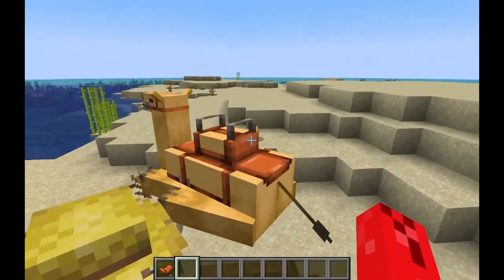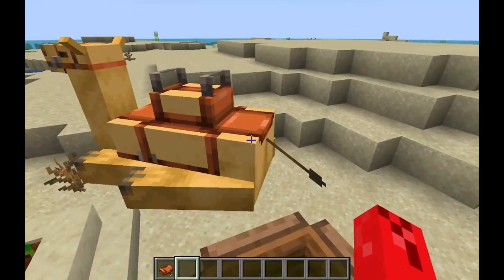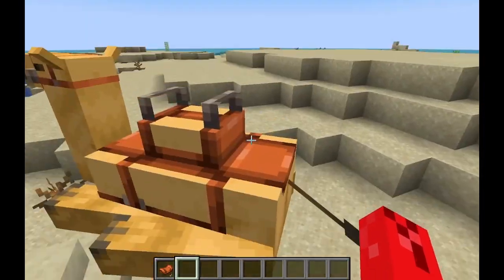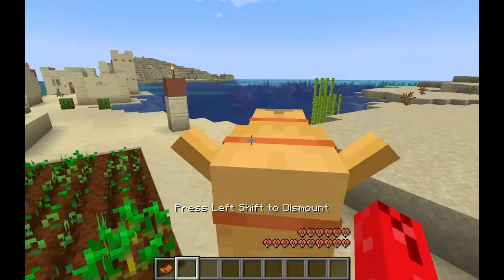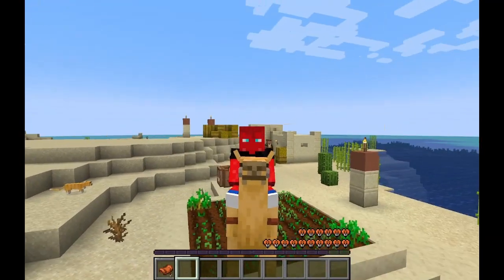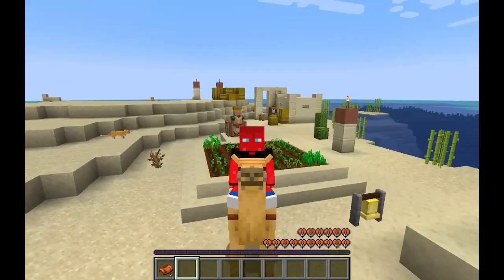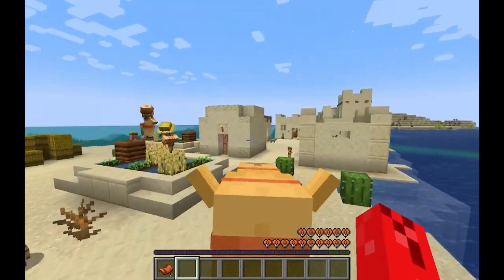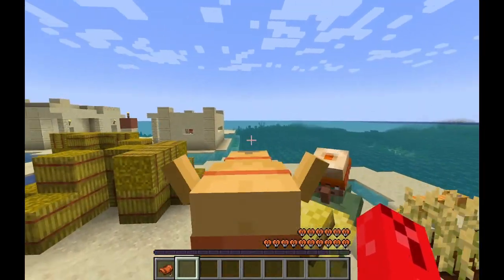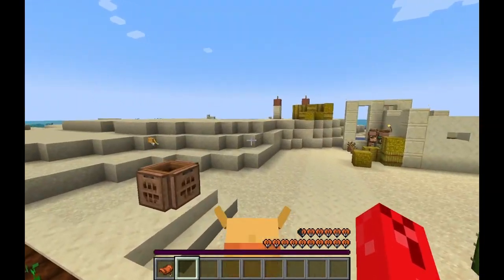Either way, camels make an interesting mode of transportation. And as you can see, there are even two seats, so two people could ride on the camel at the same time, which is just an amazing feature that Good Times with Scar has wanted on mine carts for a ridiculous amount of time. And if you double tap forward, you can run with the camel. That's how you run.